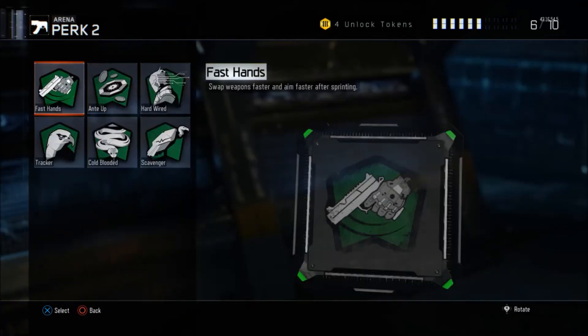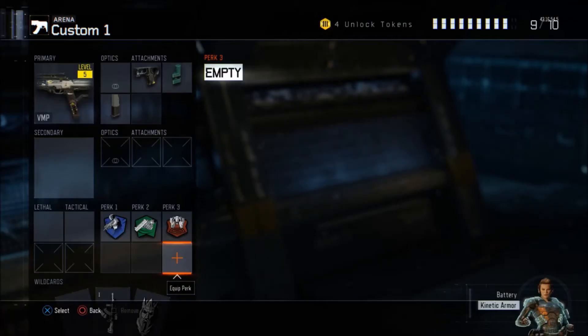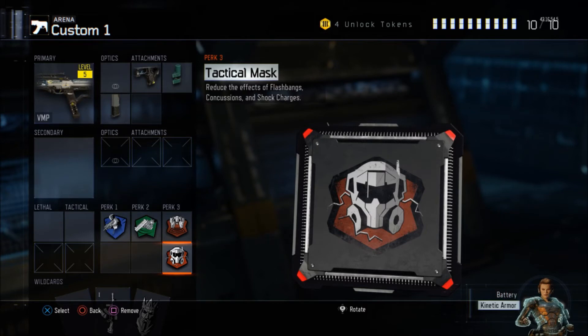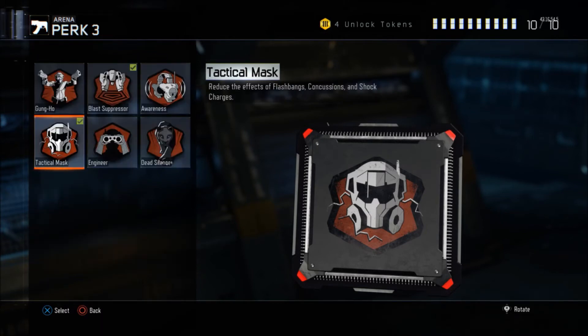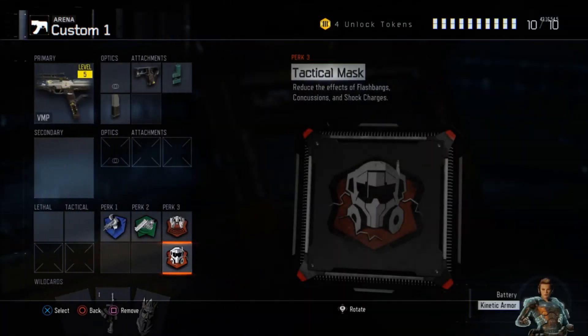I chose Ghost, Fast Hands, Blast Suppressor, and finally Tactical Mask. Tactical Mask, especially in competitive games, allows you to reduce the effects of flashbangs, concussions, and shock charges — in competitive they use those a lot. Blast Suppressor means there's no mini-map signature when you're first jumping.